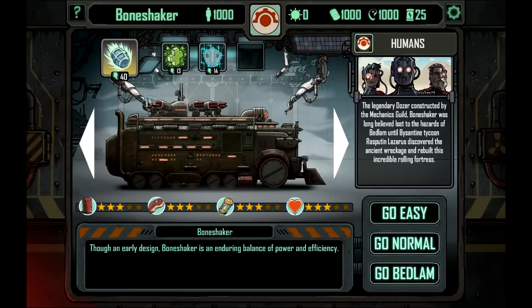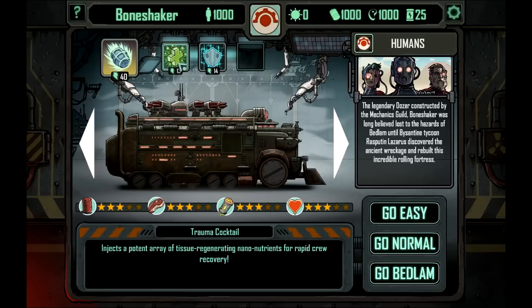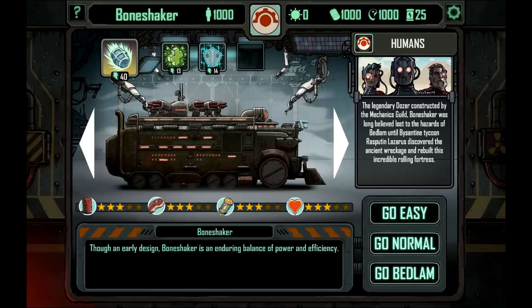Dozers are not just how you travel around — dozers can also contribute to the battle. So I can spend resources to do a Skyshine Distillery as a debuff against my enemies, use the Trauma Cocktail for tissue-regenerating nanonutrients, or make my dozer's power do healing, absorption, or deflecting enemy attacks. So: healing, defence, and debuff against the enemy. This is the legendary dozer constructed by the Mechanics Guild — the Bone Shaker, discovered by Byzantine tycoon Rasputin Lazarus, rebuilt as an incredible rolling fortress.